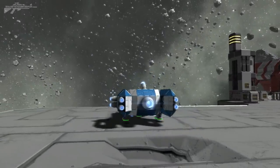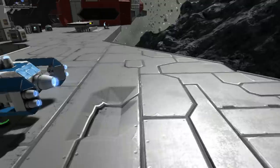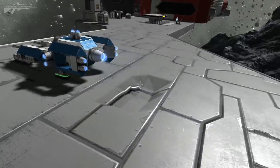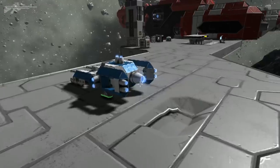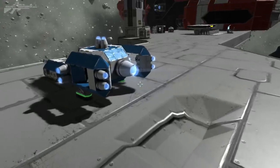Now everyone is in fear of the rammer — a player that will basically ruin your day by ramming into your ship. Well, I think I've generated a counter for this, and it is in the form of a force field using the thrusters.